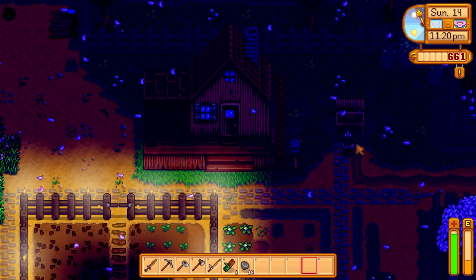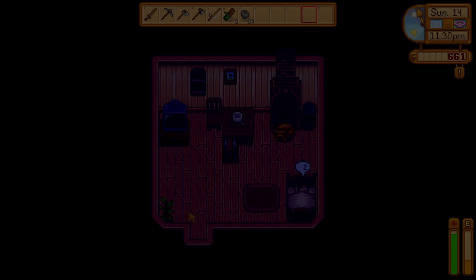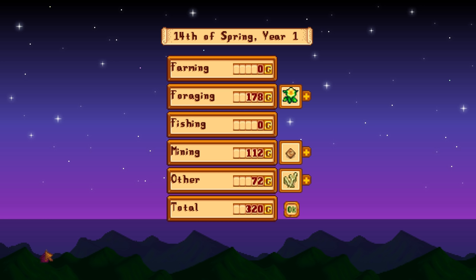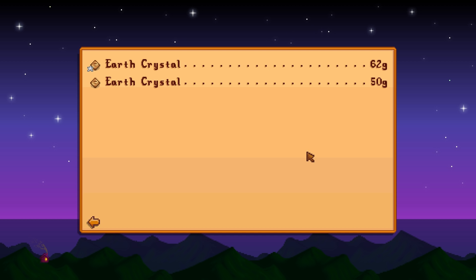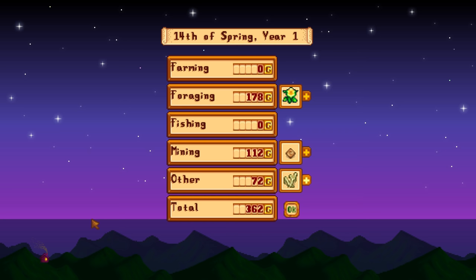Let's find out how much money we made. We're going to bed at a reasonable time, for once. 178 from foraging — wow, those wild harvest strategies actually give quite a lot. Mining: 112. Very nice. Other: 72. That's actually not a bad return. 362 in total. I wasn't expecting that.